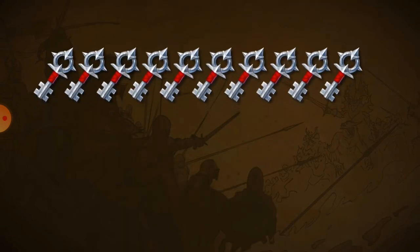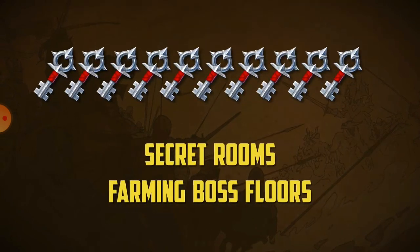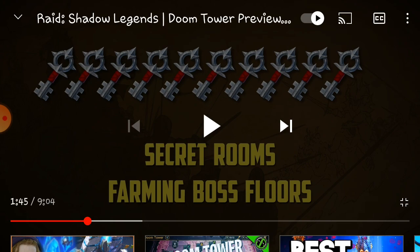So these 20 keys go a long way. Gold keys are for battling on normal floors and boss floors, while silver keys are for secret rooms and for re-entering and farming boss floors.